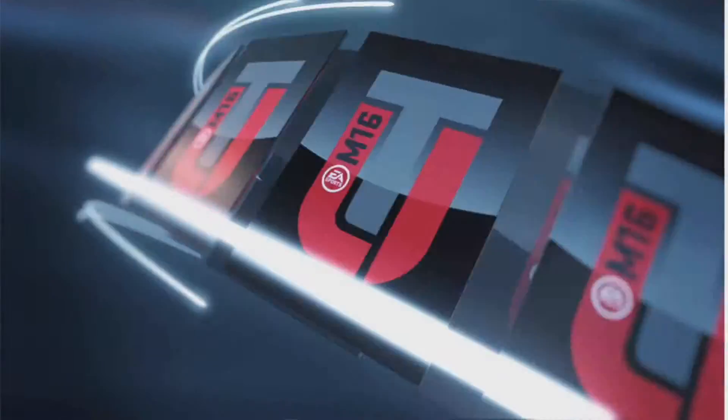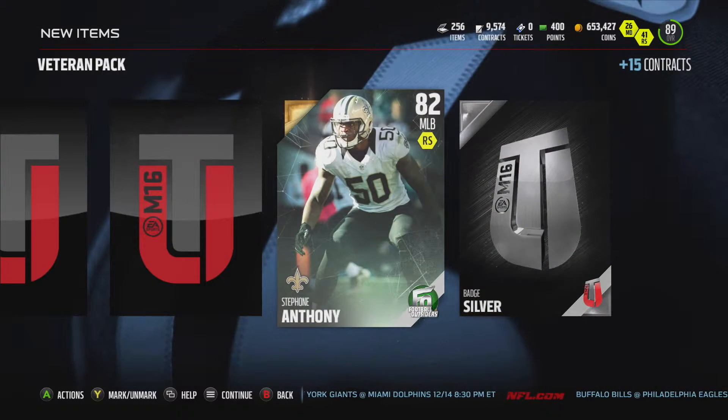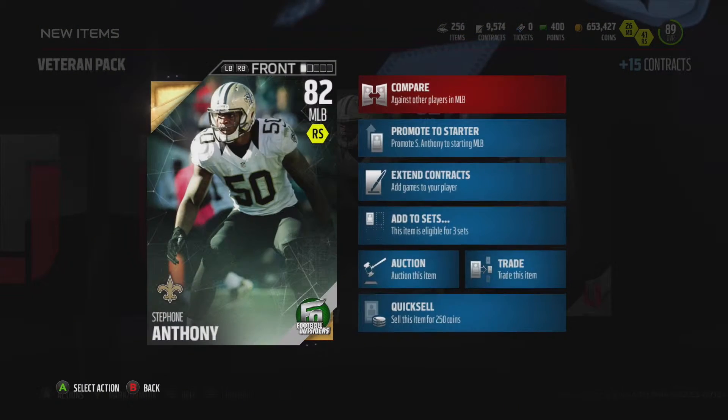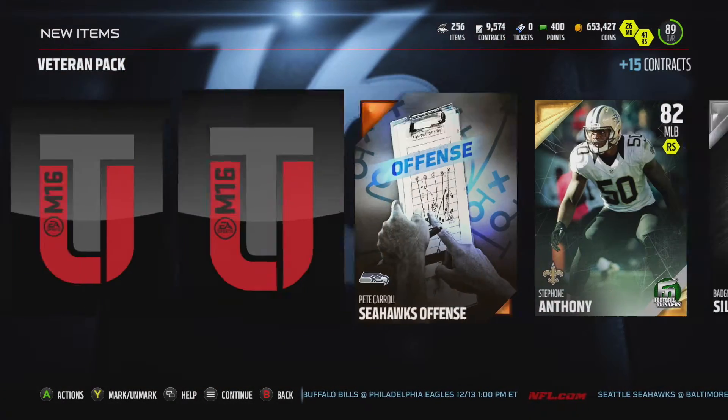Maybe we'll get something in this veteran pack, though. Let's go from the back and see if we can get anything. Silver badge. Another new Football Outsider — Stephon Anthony. 89 speed — that's actually pretty good. 90 tackling, 89 pursuit. 68 zone — that's a little low. 84 block, 84 power, 80 play recognition, and 81 awareness. Nothing special, probably a pretty good budget card, though.